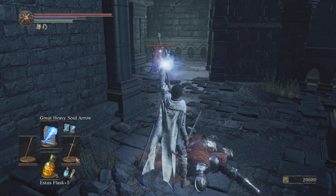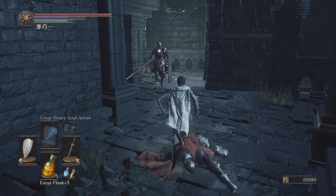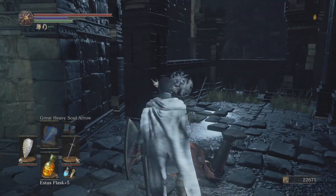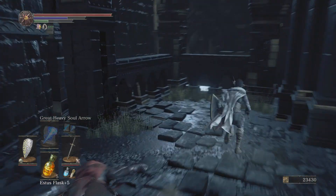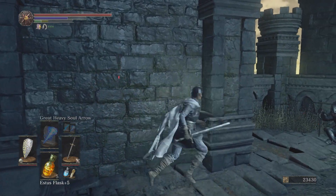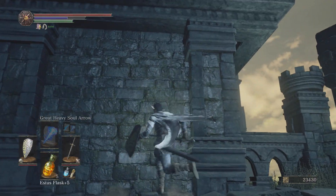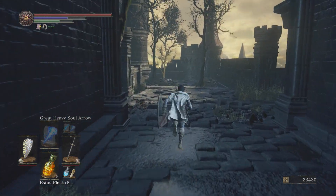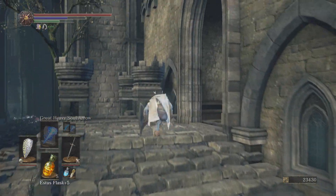These guys are pretty easy to beat though. There's nothing really else in this area. Look how fake that wall looks — there are pillars blocking it and it looks undented. You can get the dragons up here by killing a certain enemy in this area. I'll point it out when we get there.